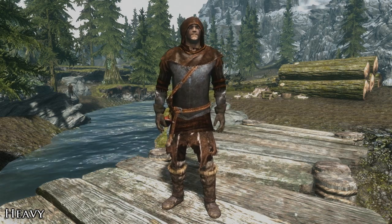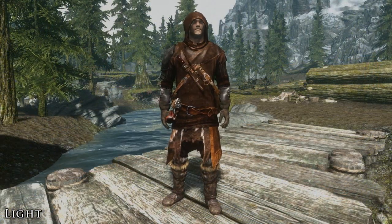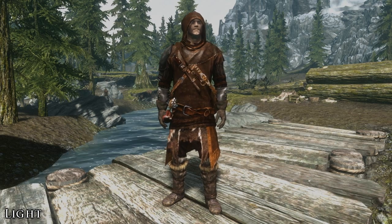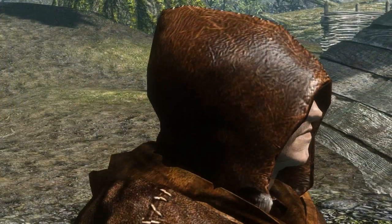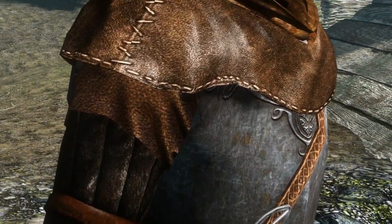With this armour set, the heavy and light versions actually differ in appearance. The heavy set features a steel plate chestplate, while the light version doesn't — it has more of a leather front and back. The variation in the two armour types is something you rarely see, and it's a nice addition, as it makes the heavy armour set actually look and feel heavier compared to its lighter counterpart.